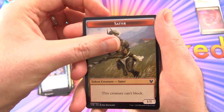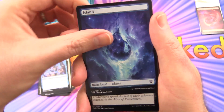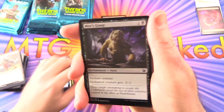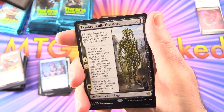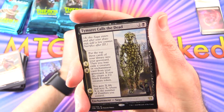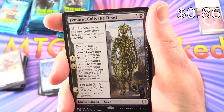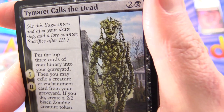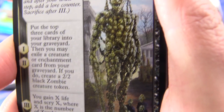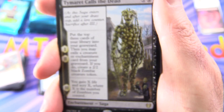What is this guy? Satyr Token, an Island. And I'm totally going to use these in a deck — this is just too cool. A Foil, Mire's Grasp. And Tymaret Calls the Dead — a Saga. And what is this guy? That is disturbing — made up of all sorts of little zombie parts. I guess that's what that's supposed to be.